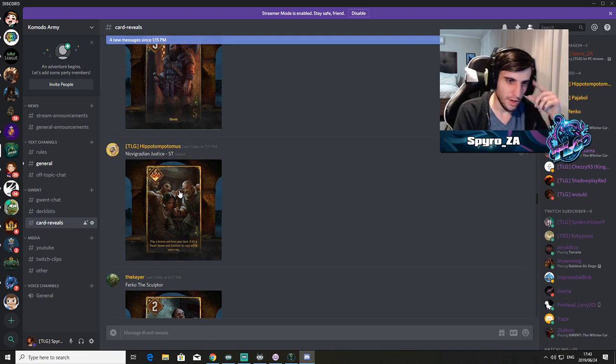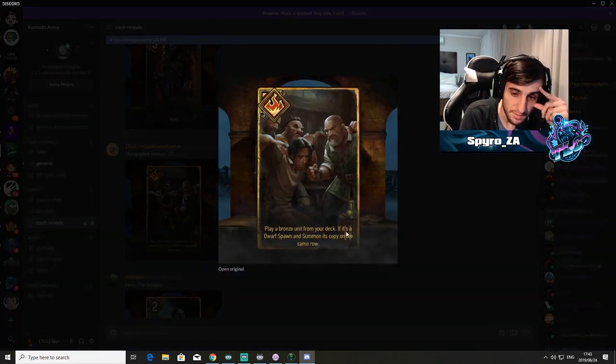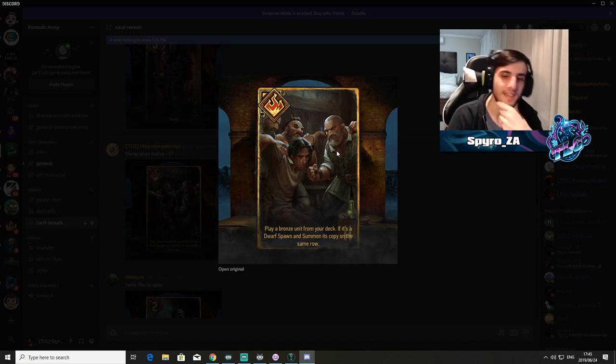Novigradian Justice — also dual faction, Scoia'tael. Special card, 11 provisions: play a bronze unit from your deck; if it's a dwarf, spawn and summon its copy on the same row. So right off the bat, this is best with high-provision bronze dwarves. I don't know how many high-provision bronze dwarves exist, but that makes it pretty good in that situation.